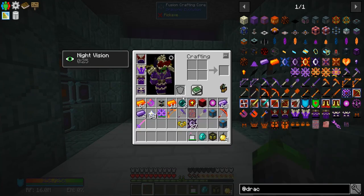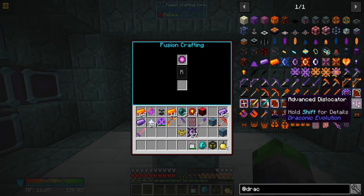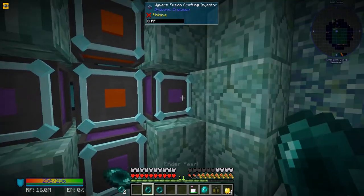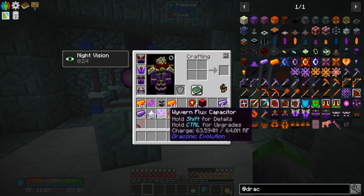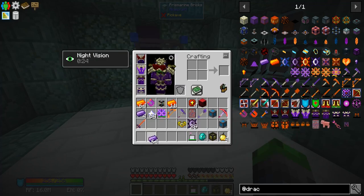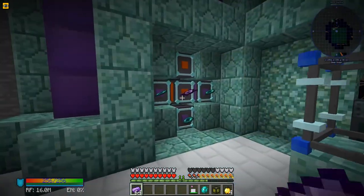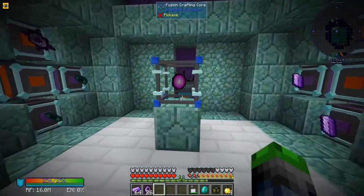Today we're going to start off by making one of these dislocators — an advanced dislocator. It allows you to set multiple points so you can teleport to wherever you want. I've got all the materials here. We need a wyvern core over there — I've got a bunch of these crafted up because we'll need them when we craft the wand of power — and then we just need four draconium.